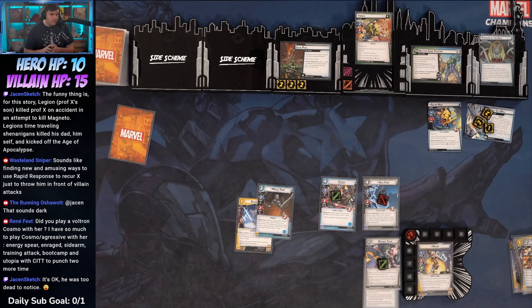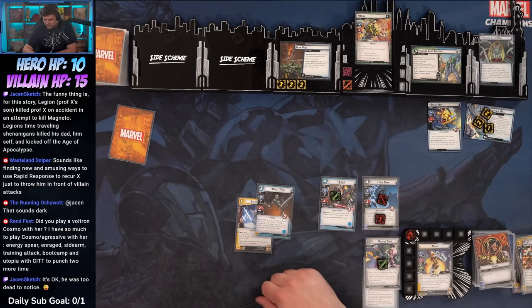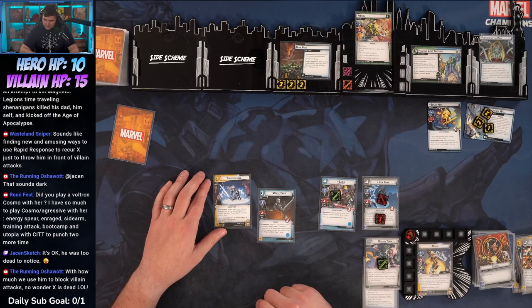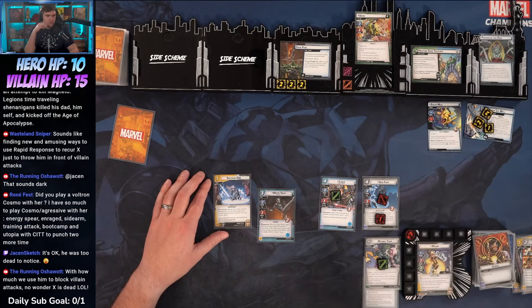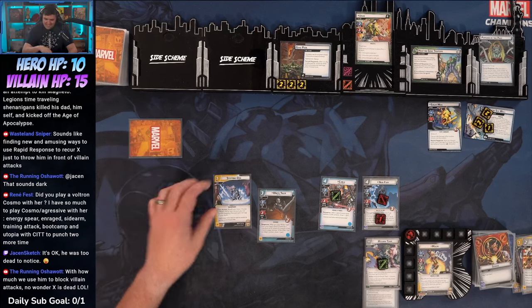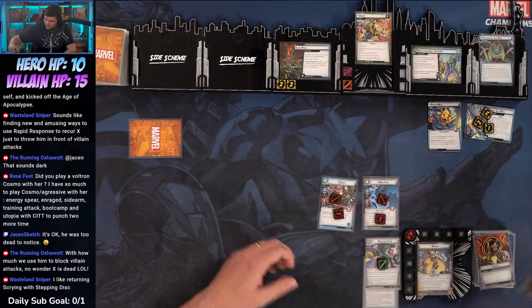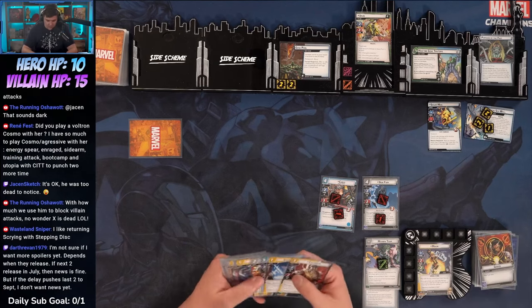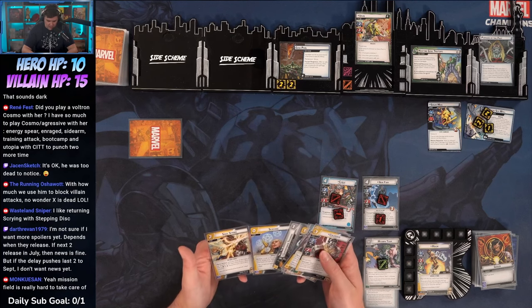We could play White Tiger or Stepping Disc. I'm going to go two here to remove two from Gene Pool, use White Tiger to play Stepping Disc — that readies Magic and we put a card on top of our deck. We could go Scrying and draw the Genius, but we don't have anything to do with that, so let's just put Colossus on top.